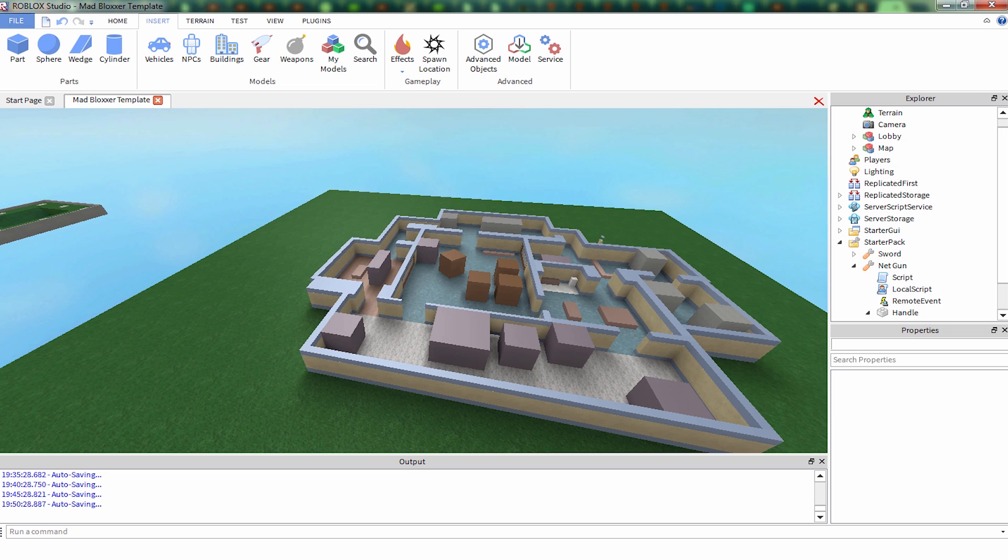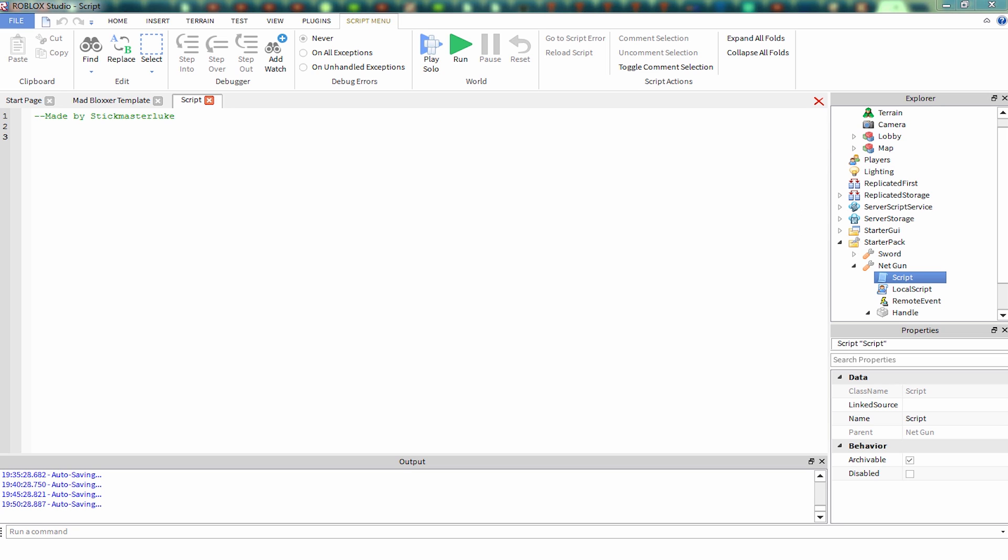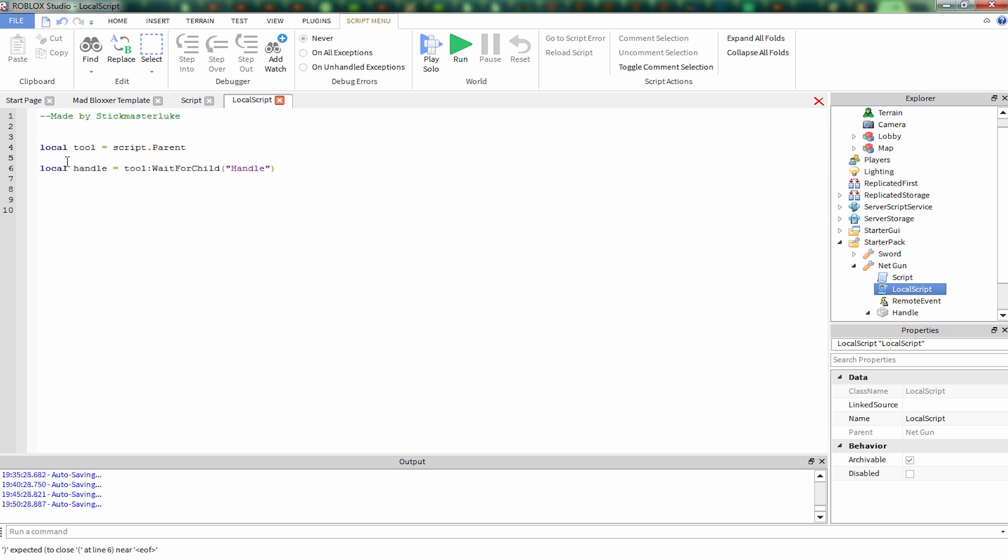So what do we want to do first? For the net gun, we're going to start with the local script, and we're going to have it start off by defining the tool and the handle. So we've got the tool and the handle. Let's get an on-equipped function going. So tool.equipped, connect, and create a function, and then cap it.